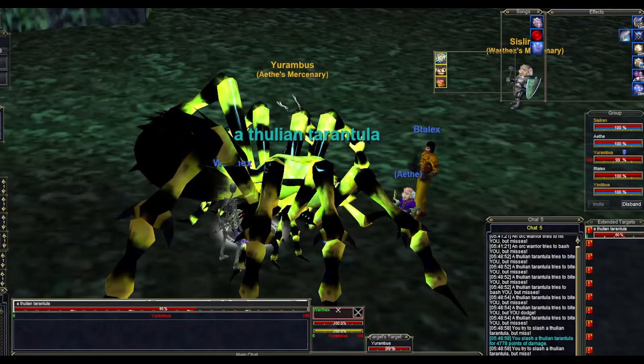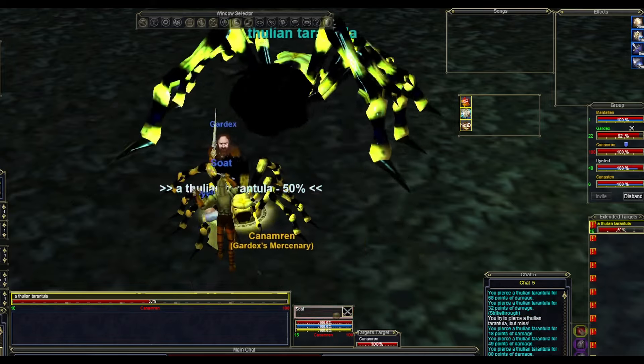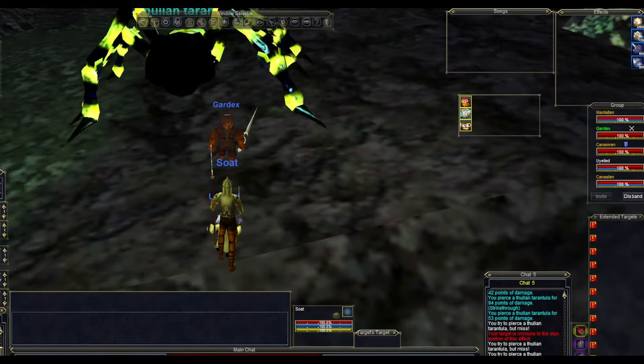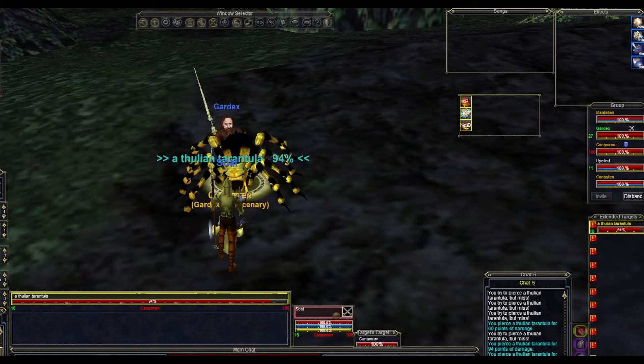Its pathing is time-based, so if you're slow killing that spawned spider, it'll go ahead and wander off again. Just try to keep up with it. The sixth time it stops, the third spider will spawn and the Thulian Tarantula will despawn. This will give us the third key piece to fix the key.